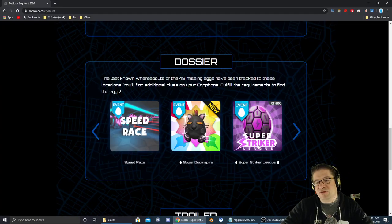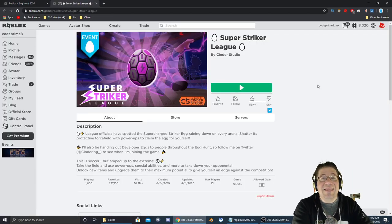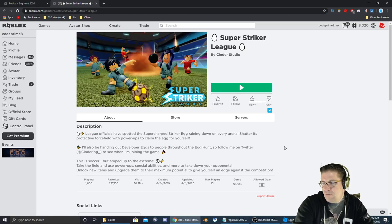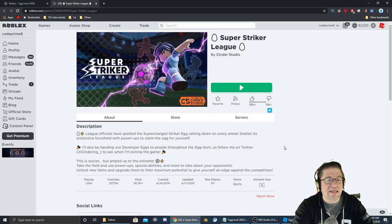The icon for the game looks just like this. And like always, there is going to be a link to the game down in the video description below. Let's jump in and go find that egg. And real quick, it actually says it in the description: League officials have spotted the Super Charged Striker Egg raining down in every arena.